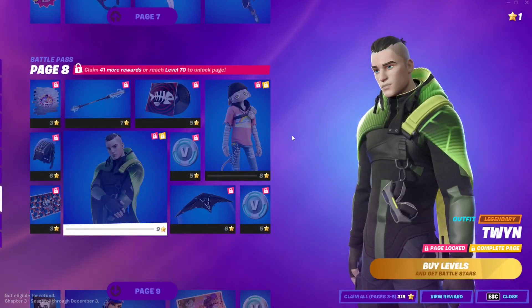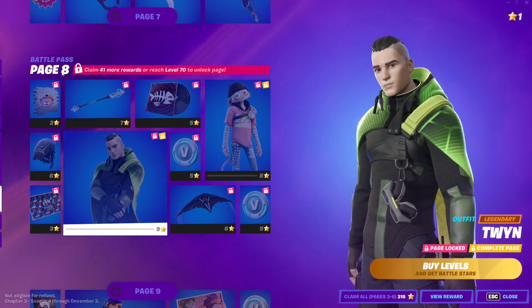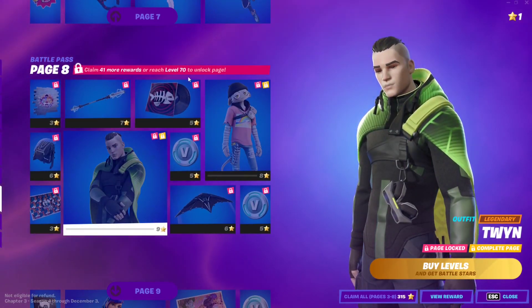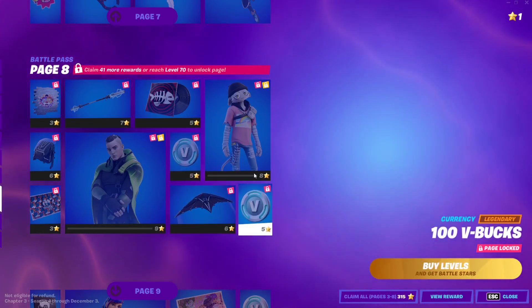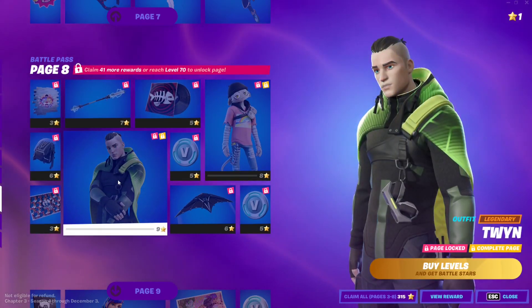To unlock it, all you need to do is just clear a couple of conditions. The first condition is to unlock page 8 of the battle pass, so make sure to claim enough rewards from the previous pages to unlock page 8, or you can just hit level 70 on your account and this page will automatically unlock for you. And then for the second condition, it's to complete the page, so make sure you buy all of the stuff surrounding the skin itself and then you have access to the skin.